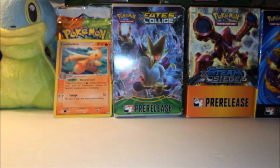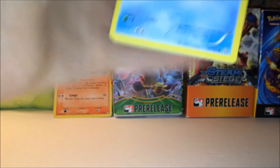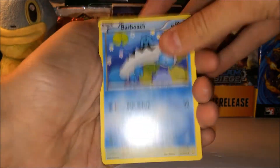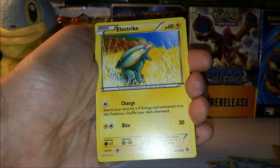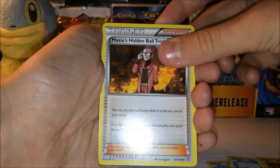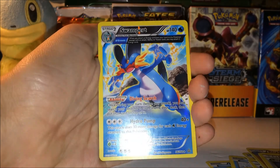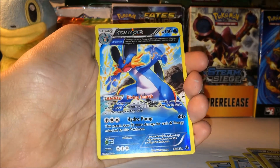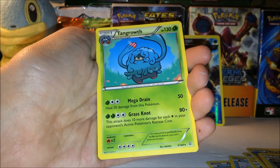Okay let's see — we got a Code Card to the side. We got a Barboach, Baby Seal, Bidoof, Chinchou, Electric, Maxi's Hidden Ball Trick, Ride On, Experience Share — ooh, very very nice — a Swampert Reverse Ancient Trade Rare that would go in the back, and a Tangrowth Regular Rare.